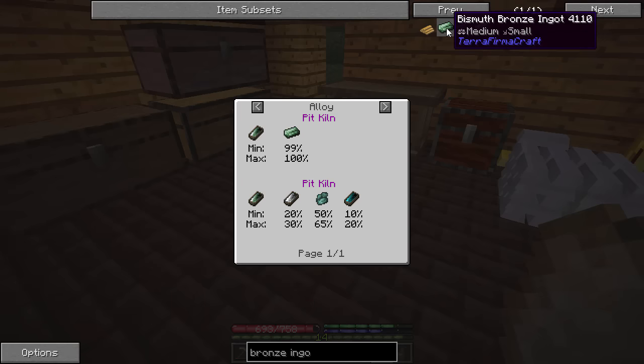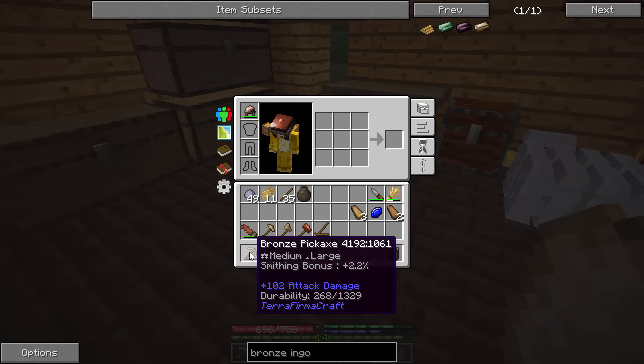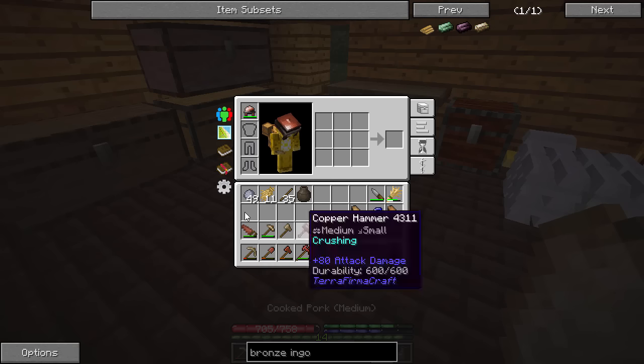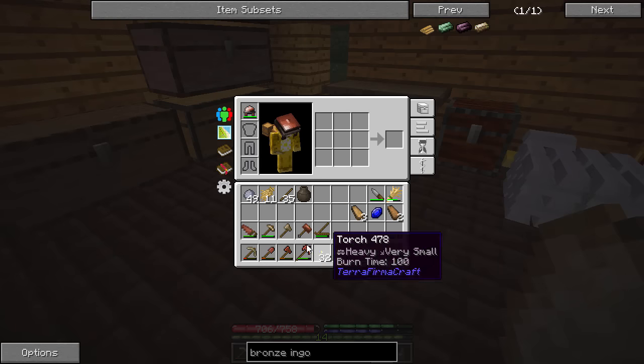I'm probably going to focus on bismuth bronze. From what Esk told me, it makes a faster pickaxe while normal bronze makes one with more durability. You can see that the one I made here has a durability of 1329 — that's over double what a copper pickaxe has. So we definitely like the bronze tools. I also made a prospector's pick and a bronze axe. We might need to upgrade our weapon too.